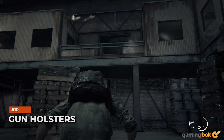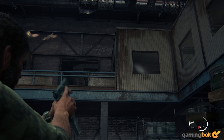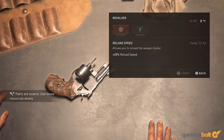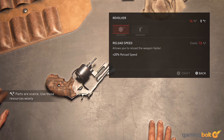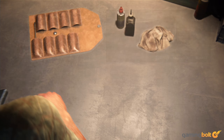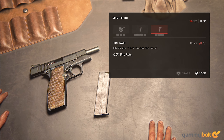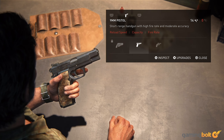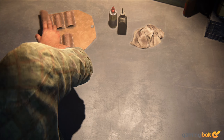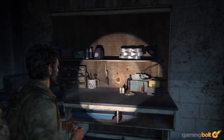Gun Holsters. Joel starts out able to carry a pistol and a rifle, but The Last of Us Part 1 does allow you to expand that. Using weapon parts and tools you'll find exploring the environments, you can craft additional holsters that let you carry an extra pistol as well as an extra long gun. The latter in particular is a huge boost, though really both are musts, especially as you get deeper into the game. Saving up enough parts to unlock both holsters as soon as possible would be a wise move.